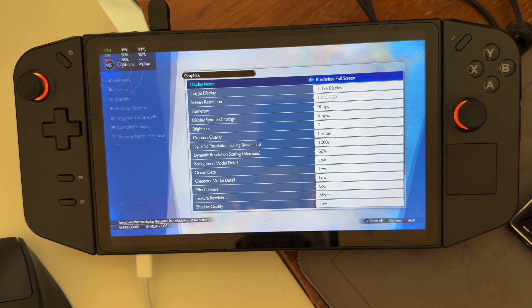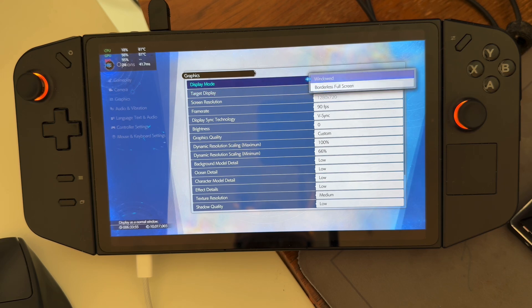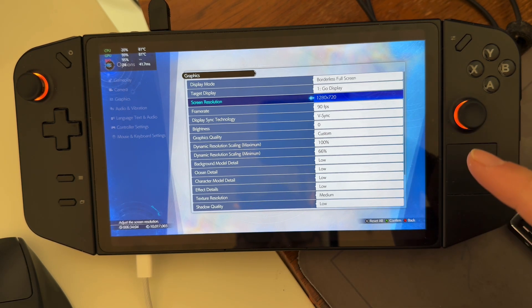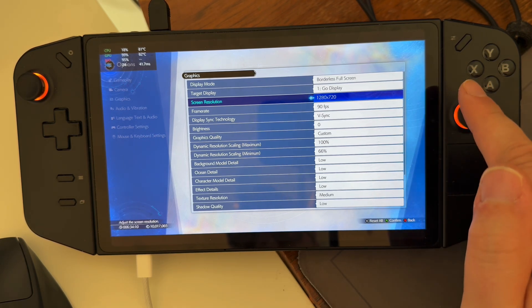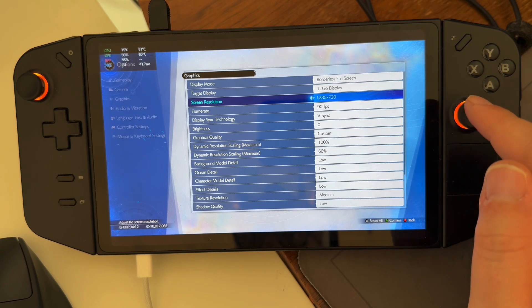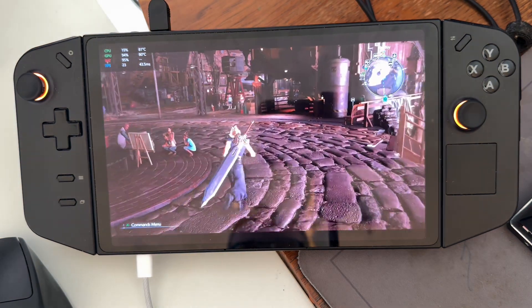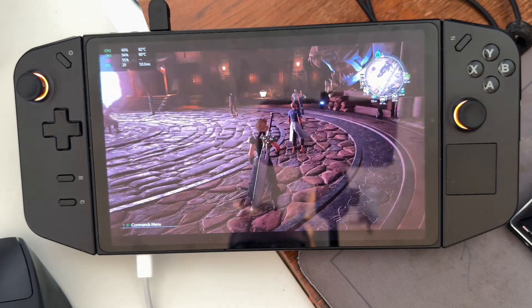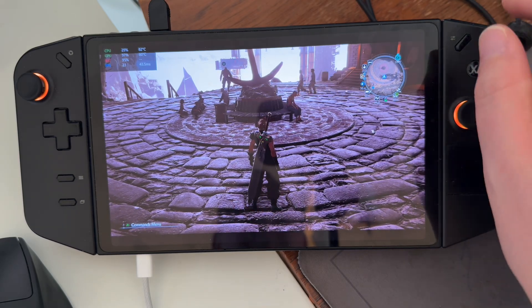One thing that is a very common myth about this game is that you have to go into windowed mode to change the resolution — that is not correct. What the game does is, as soon as you go into borderless full screen, it automatically adjusts to your screen's display resolution. I am getting 24-25 frames per second in this area, with lows of 20 frames per second. I'm going to show you a little trick to actually get better frames per second.